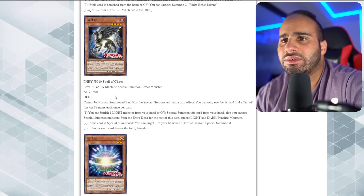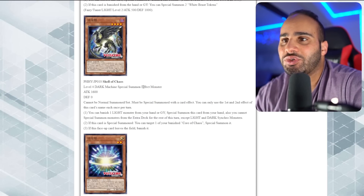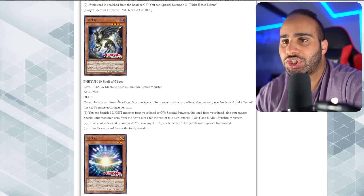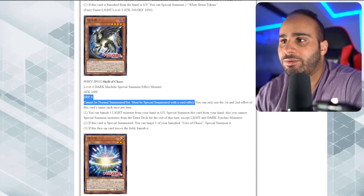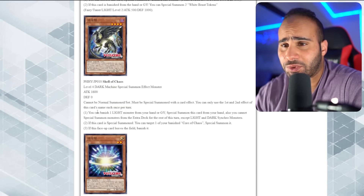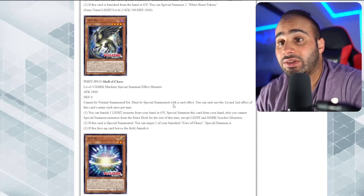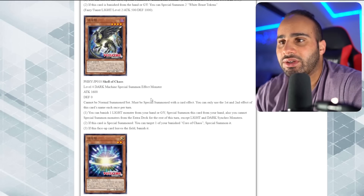Now we have Shell of Chaos: level 4 dark machine. In the OCG they specify it's a special summon effect monster, just like the Infernoids, whereas in the TCG that's not the case. Cannot be normal summoned or set - must be special summoned by card effect. You can only use the first and second effect once per turn. You can banish one light monster from your hand or grave to special summon this card from the hand - and the same lock applies since this is a dark.